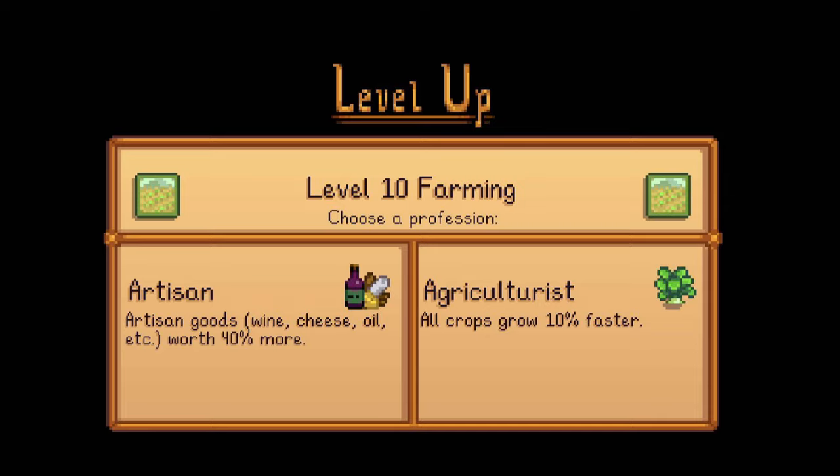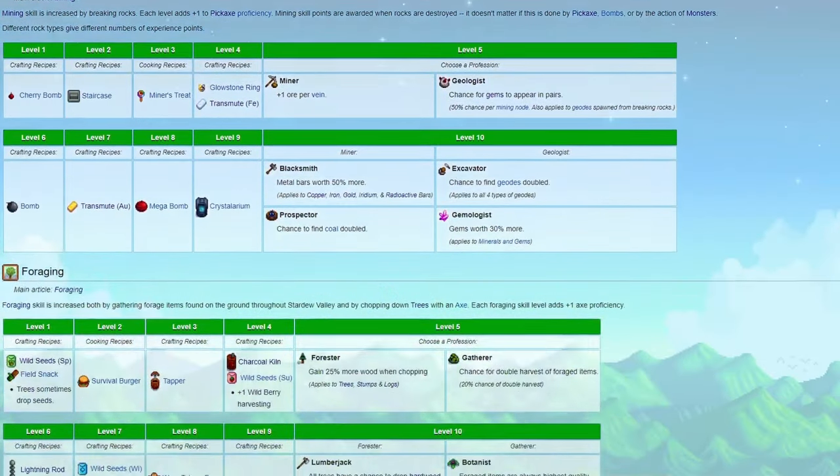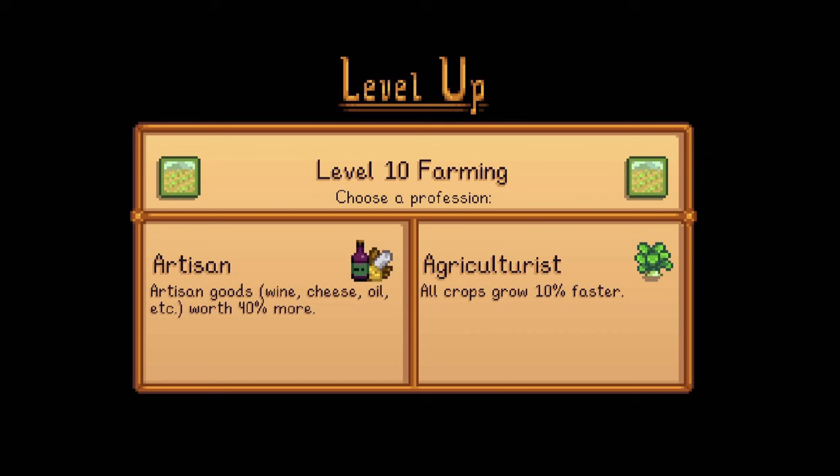If you chose Tiller at level 5, you have the choice between Artisan and Agriculturalist. Artisan makes artisan goods worth a whopping 40% more money. This is the best profession in the entire game, hands down. This can massively increase the price of wine, juice, and more. Agriculturalist makes all crops grow 10% faster.